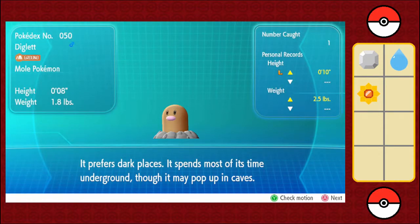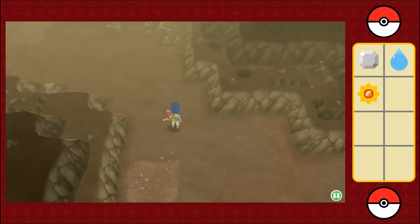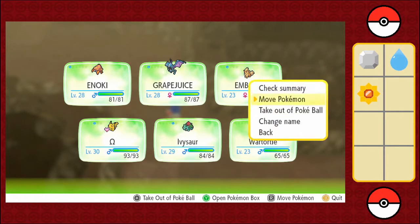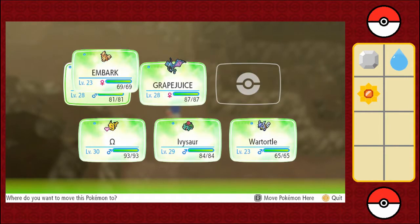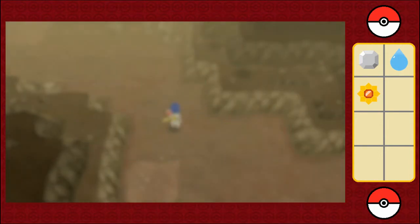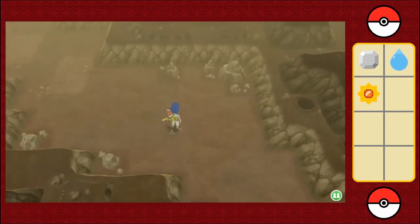It prefers dark places — it spends most of its time underground, though it may pop up in caves. I was going to put Embark back on top. Anyways, Inoki, great job in the last episode. You did terrific against Lieutenant Surge. Let's see if there are any hidden items anywhere.